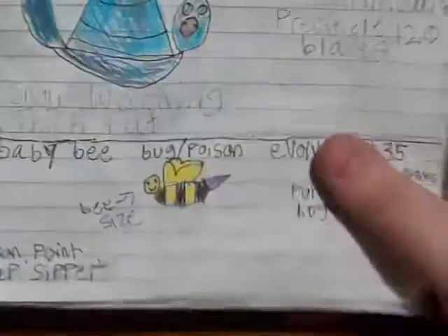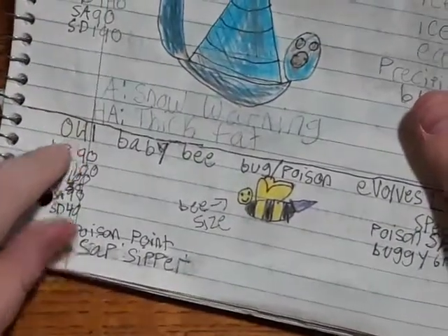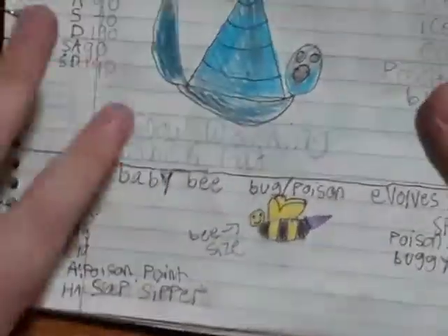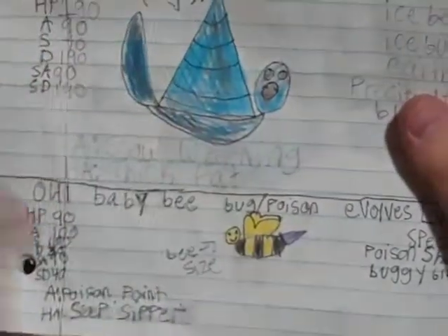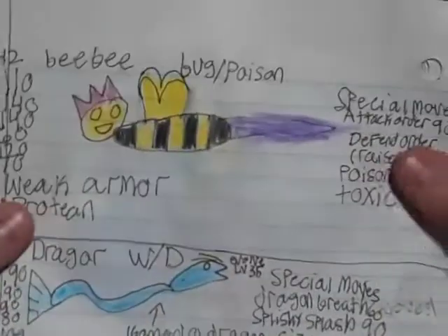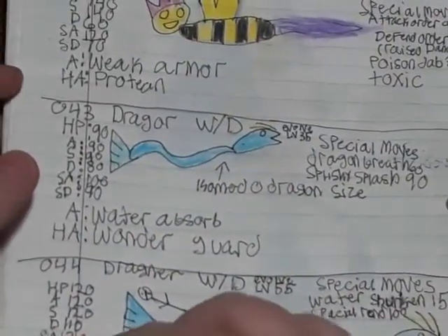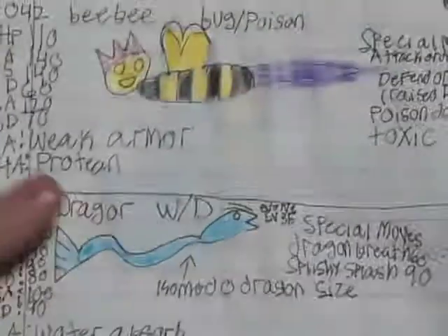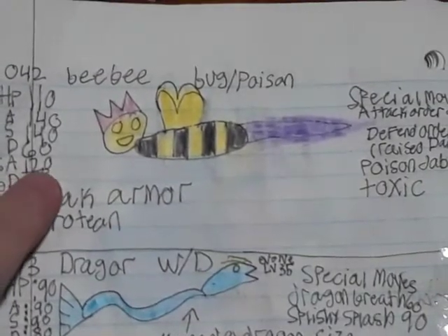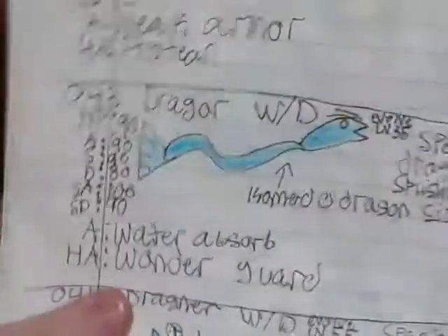Then we have Baby Bee, which is another early game Pokémon. By the way, these are not in order — this is my 41st Pokémon created. I'm putting the creation order on the wiki. Middle evolves at level 35. The starters are probably going to stay similar. The grass usually goes first but I made the water first — but it'll still be the first three choices.